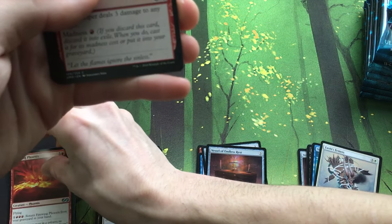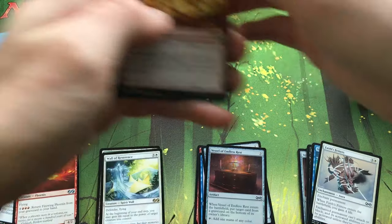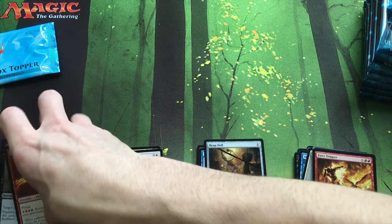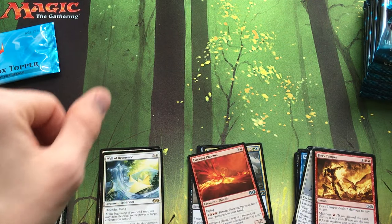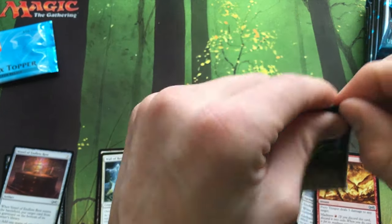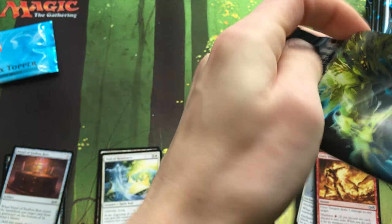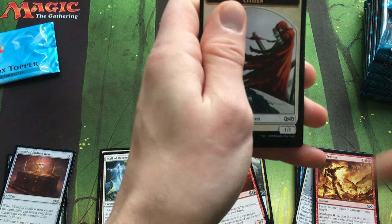Urban Evolution as well. Chainer's Edict was kind of a gatekeeper for me in certain Pauper decks because they were so expensive, and now they're like a dollar, so I'm really excited about that.